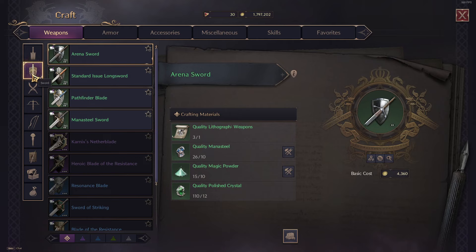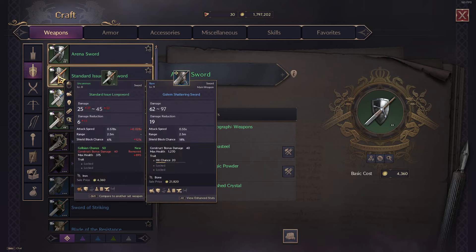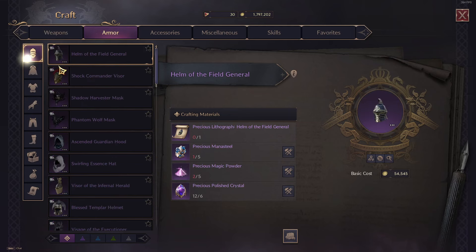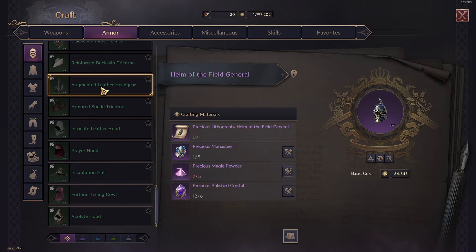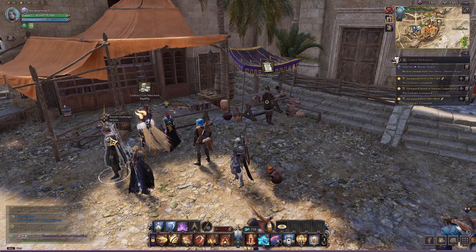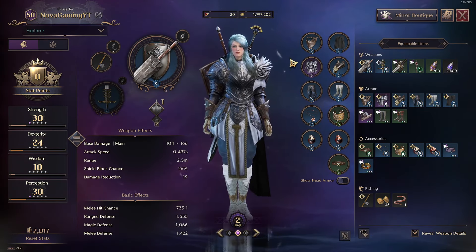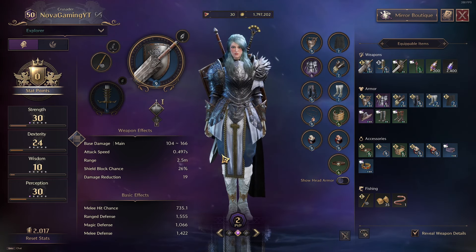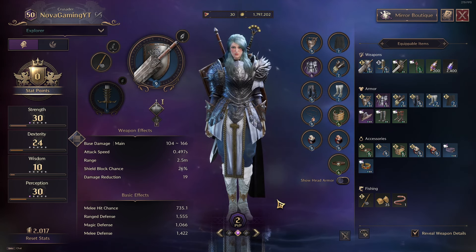It doesn't really matter what green gear you're crafting armor-wise, but make sure it's the correct weapon that you want for your final build. Do some research on what build you want. Armor-wise it doesn't matter that much. Once you've crafted an entire set of green gear — full green armor, all green accessories, and two green weapons — you'll start thinking about getting blue gear.